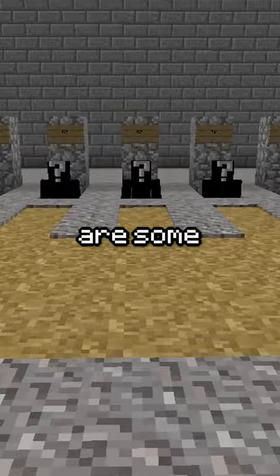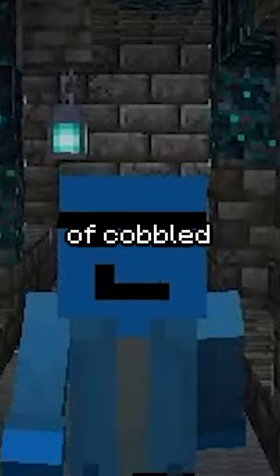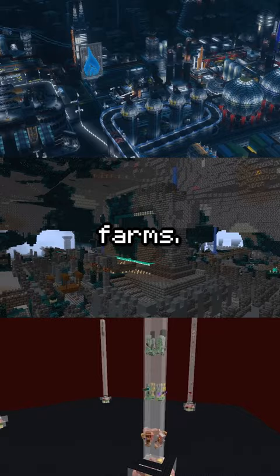I understand the thematic reason behind the implementation of Cobbled Deepslate, and I also get its design looks amazing in a variety of builds, ancient cities, and even in mob farms, but the fact it takes just slightly longer to mine than stone really makes me want to jump in the lava.